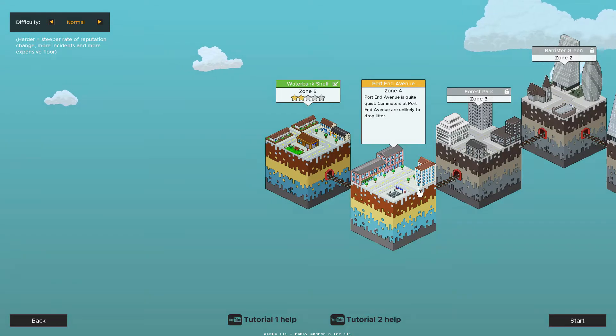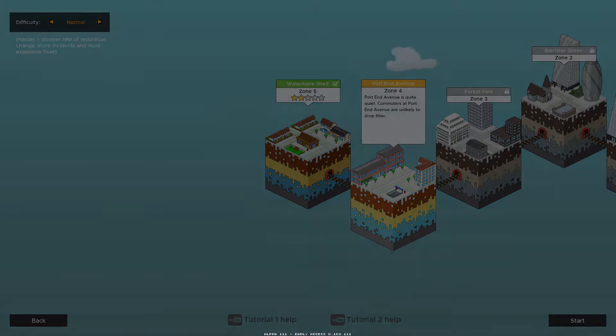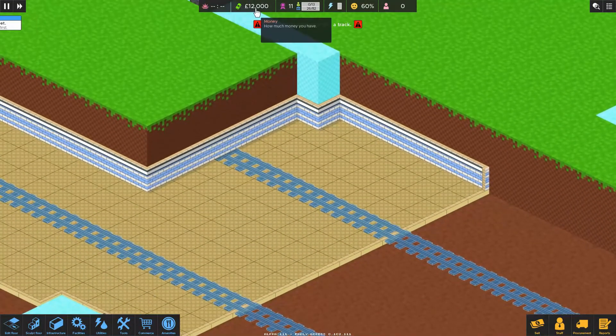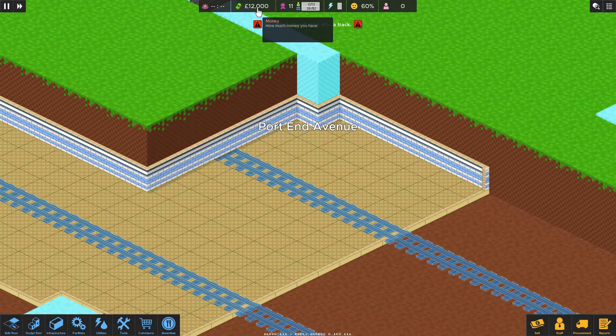Alright, still a fairly friendly sounding place. I have no idea what the topography of this place looks like, so let's dive right in. Now all of the unlocks we got from the previous level carry over, including our employee — they carry over.